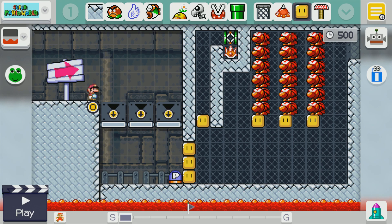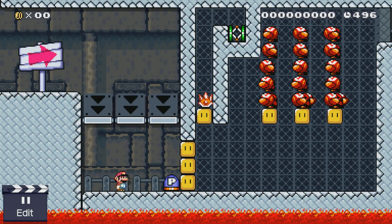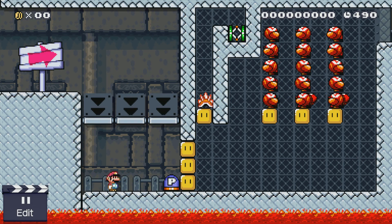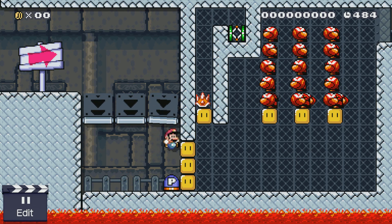If you don't know what Awesome Games Done Quick is, it's a livestream charity marathon all about speedruns and speedrunning. It's a week long, and one of the events at AGDQ this year was a Super Mario Maker blind race.